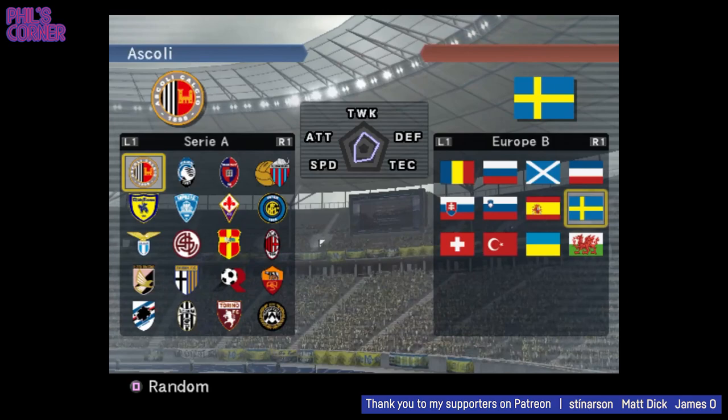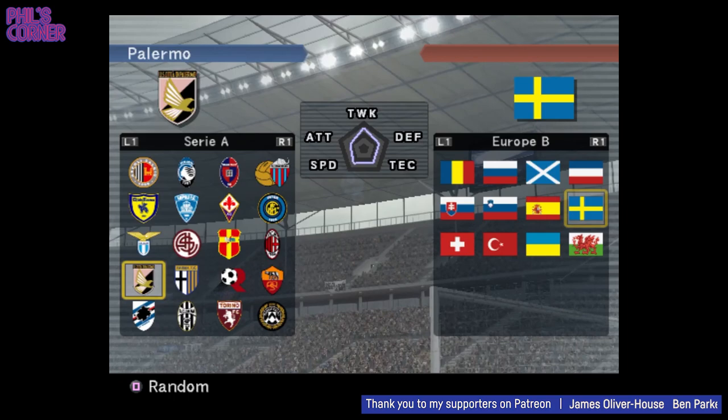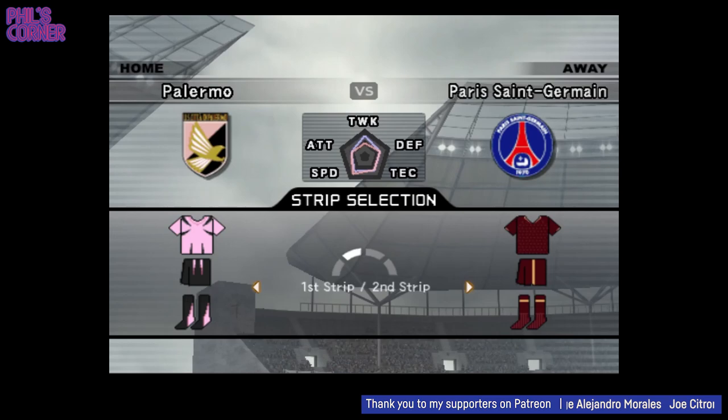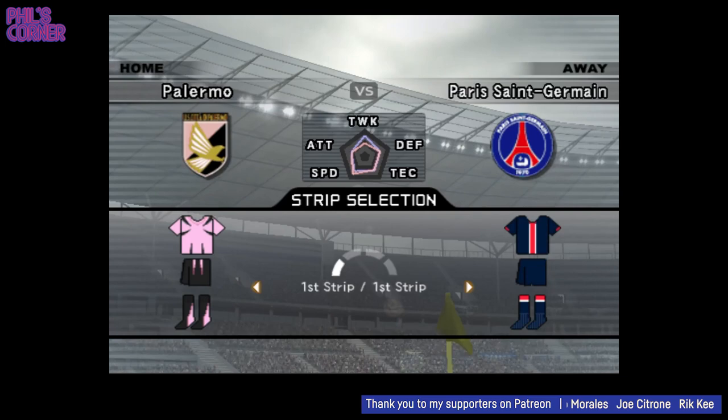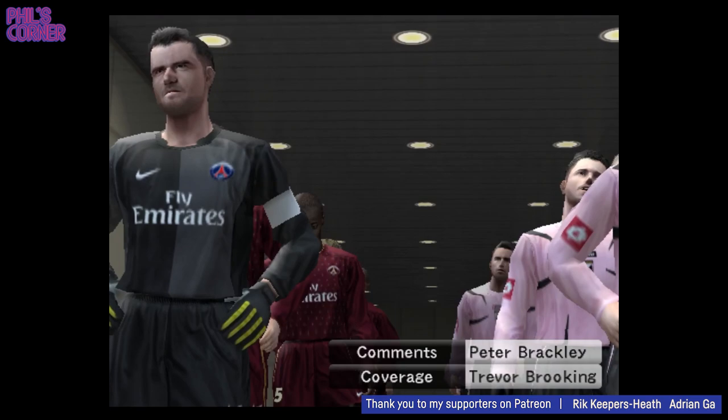Now let's go with a couple of club teams and I want to pick maybe a smaller manufacturer. Should we go with Palermo, who I believe had Lotto at this time and quite a famous Lotto template. Let's go with them, and let's go with a Nike team — how about PSG? They had the Louis Vuitton collaboration kit. You can see on Palermo's side the classic Lotto template, which is used by a number of teams and even seen in the World Cup — Serbia and Montenegro had that template.